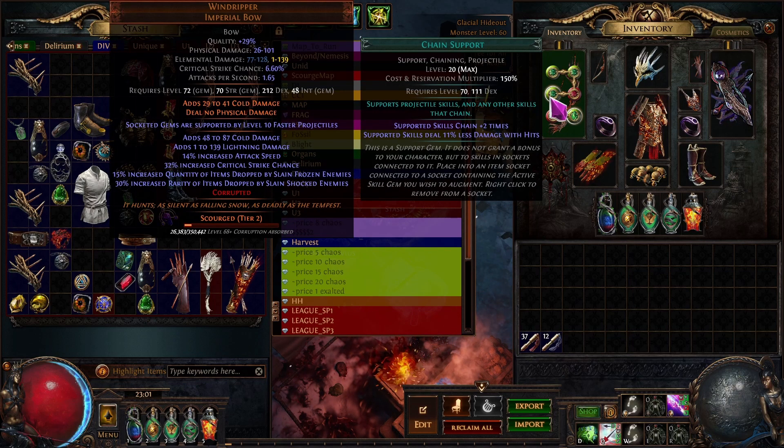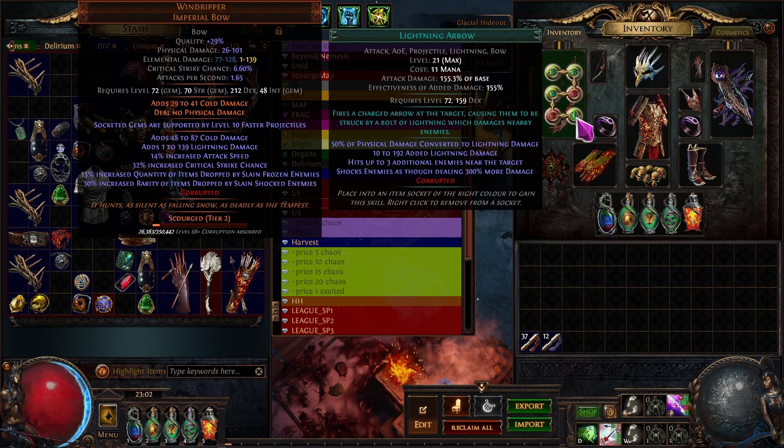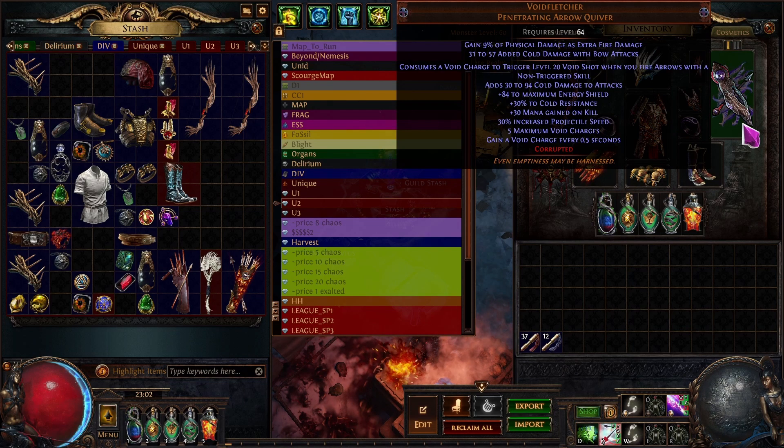I'm still using normal Chain — I'll probably switch to Awakened Chain later. Inspiration is still Level 20, Elemental Damage with Attack Support is still the normal version, not awakened. Lightning Arrow has no quality because you don't need it — you always shock because you crit. If you crit you shock; if you don't crit you don't do anything, so quality doesn't really matter. For the quiver you don't really need much — plus one Chain and plus one Arrow would be ideal but those are like five mirror quivers.